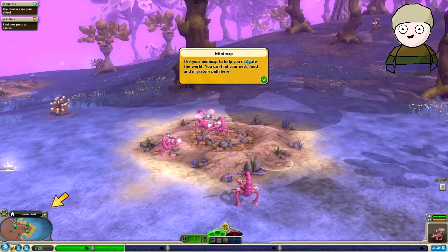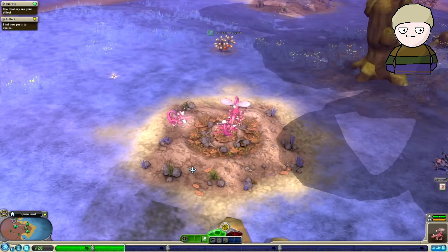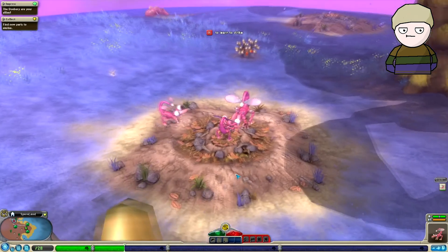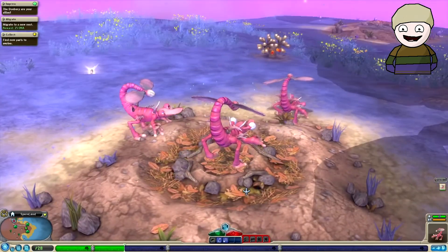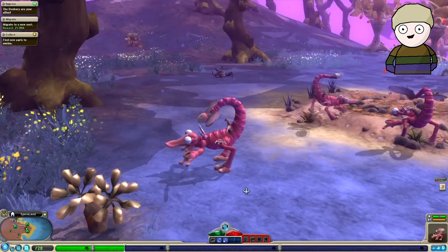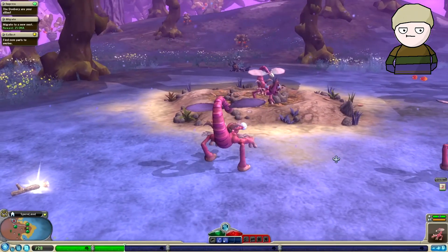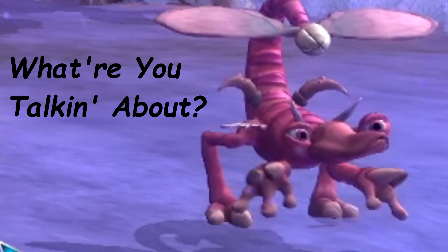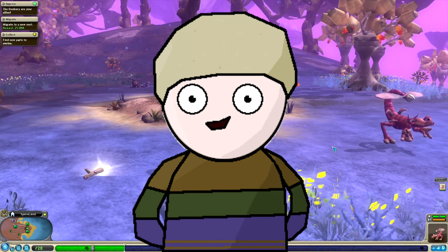Use your mini map to help you navigate the world — you can find your nest, food, and migratory path here. Our guy has evolved and the rest of our group have just gone off into the distance. But I think this might be a good time to end the video. If you enjoyed the video and want more like it, please like the video and subscribe to my channel — you don't have to, but it would really help in supporting me and my channel. I'll see you in the next video — see ya!